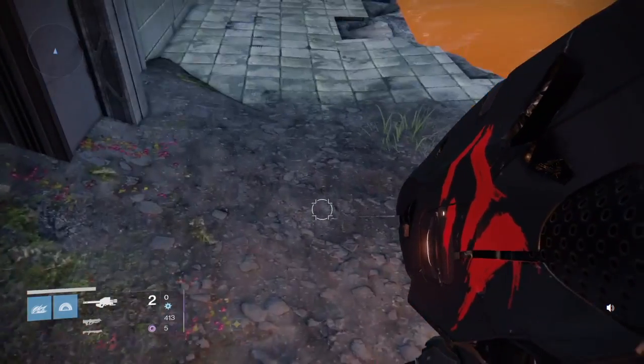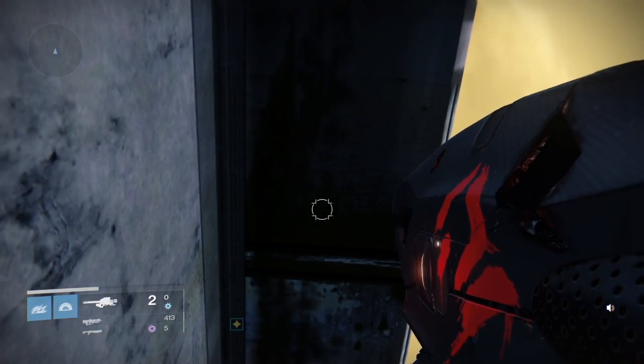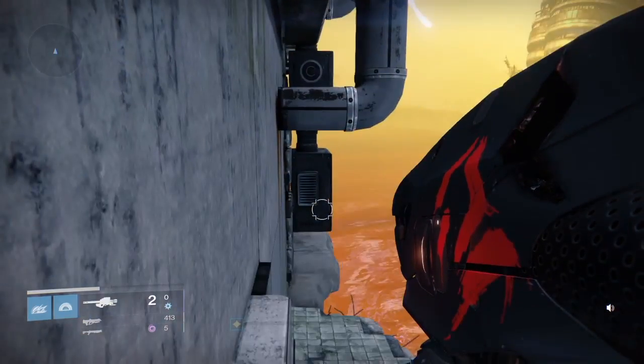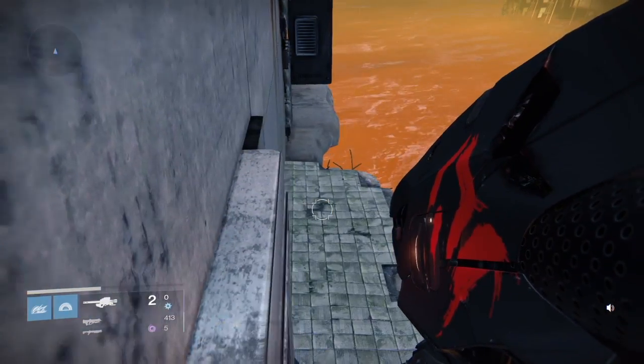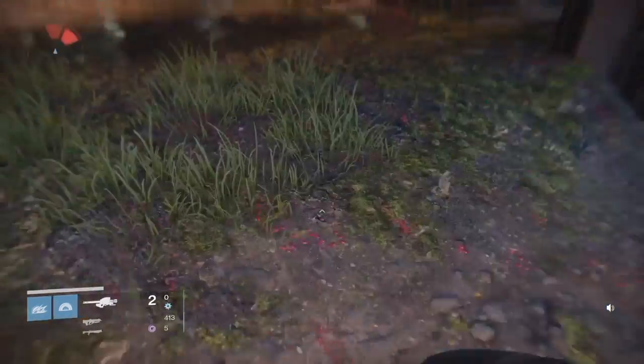There's going to be a ledge on top of this door — you're going to jump up on it. And directly above you, there's going to be what looks like an air conditioner duct. What you're going to want to do is jump out to the right and then just jump as high as you can. Every class can do this — I've done it on every single class.